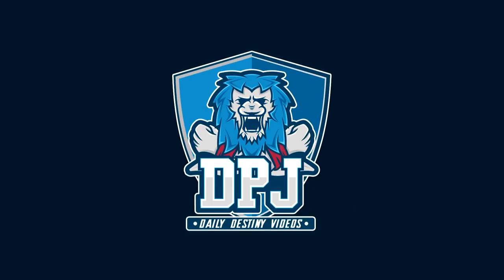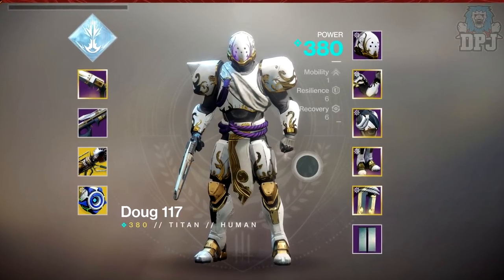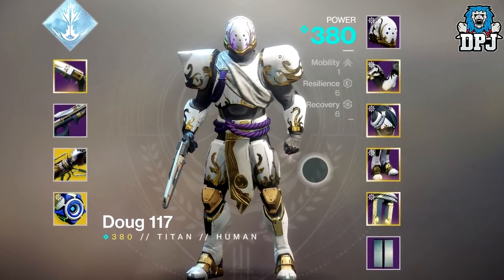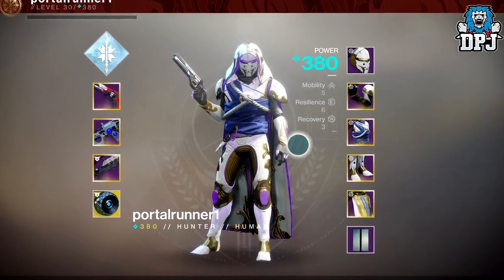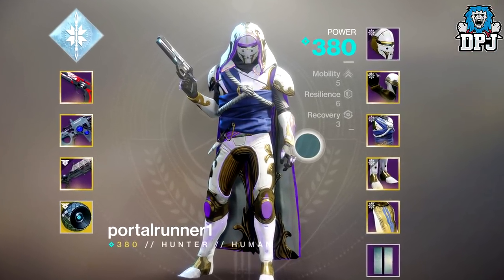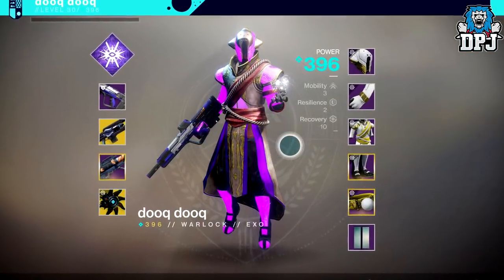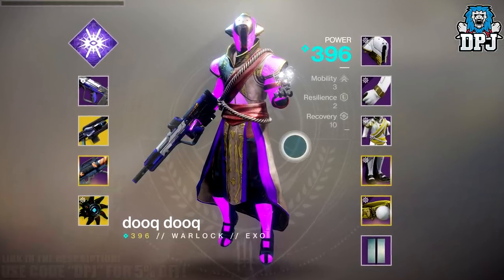What is going on guys, welcome back to the channel. Today I am back with another Destiny 2 guide and I will guide you through the quickest ways of completing all the rare Solstice of Heroes armor objectives. As we know some are straightforward like 5 crucible wins and 10 adventures, ones I can't really help you with, but other objectives like melee kills, super kills, and grenade kills I can help you with.